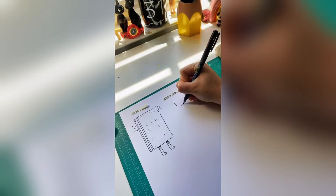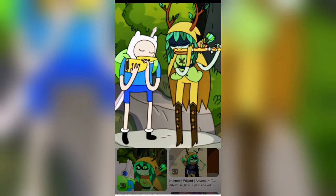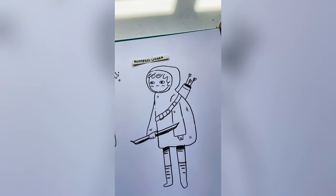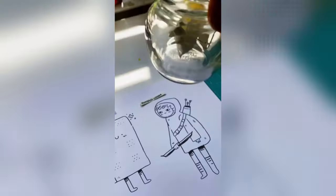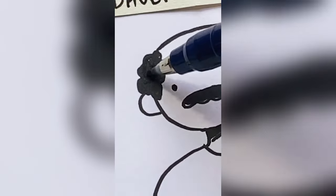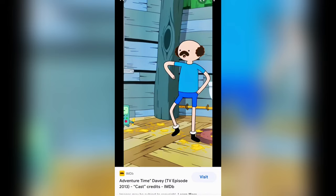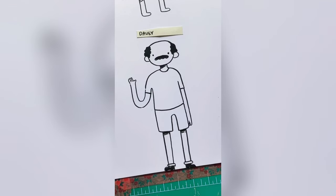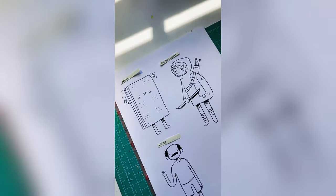Next I got Huntress Wizard. I could not remember what she looked like to save my life. She looks like a high schooler who does archery on the weekends, and I'm kind of cool with it. The last character I got was Davey — if you know who Davey is, he's Finn when Finn doesn't want to be Finn anymore and he becomes Davey, just an average guy. And that's what I drew.